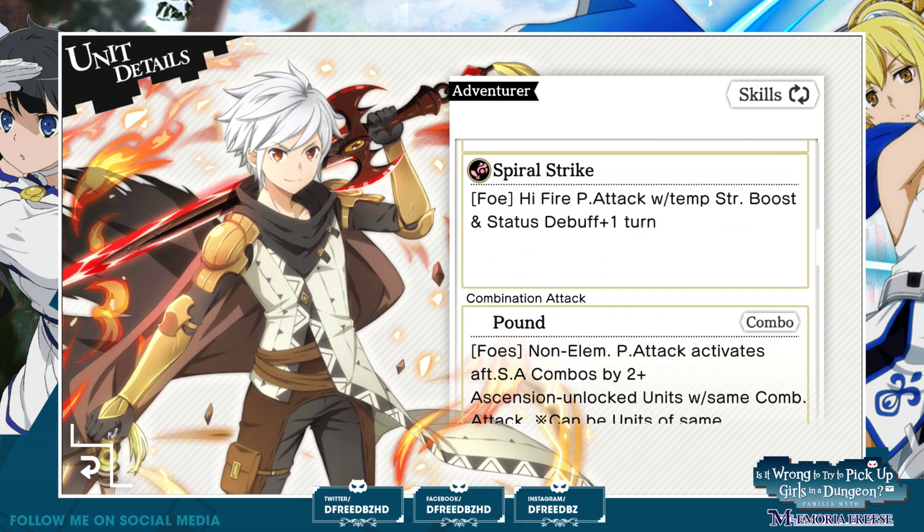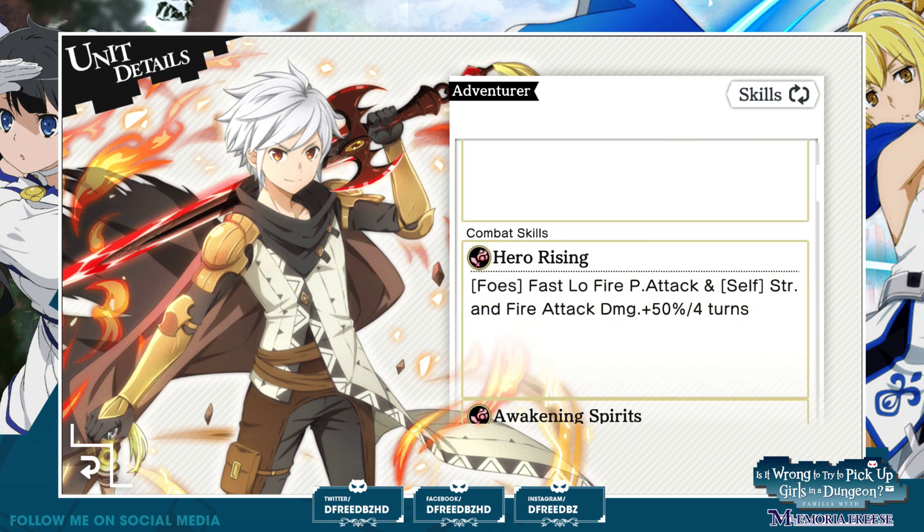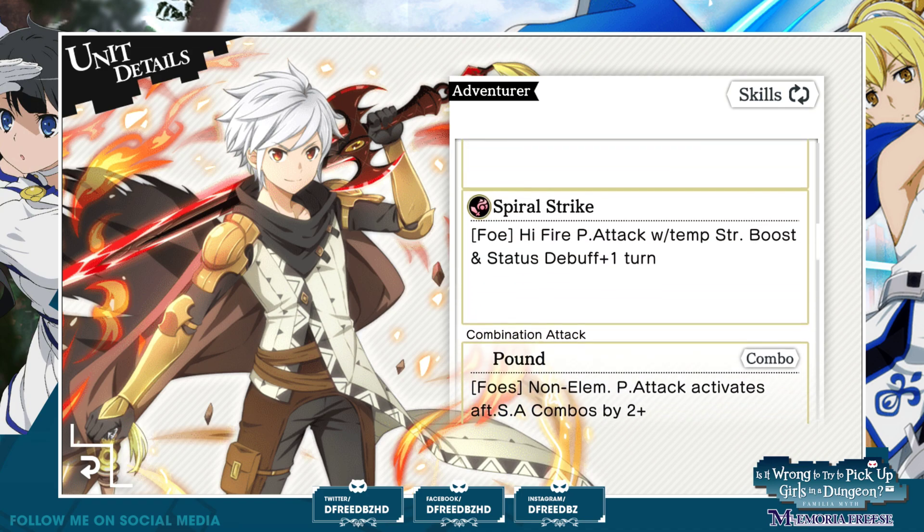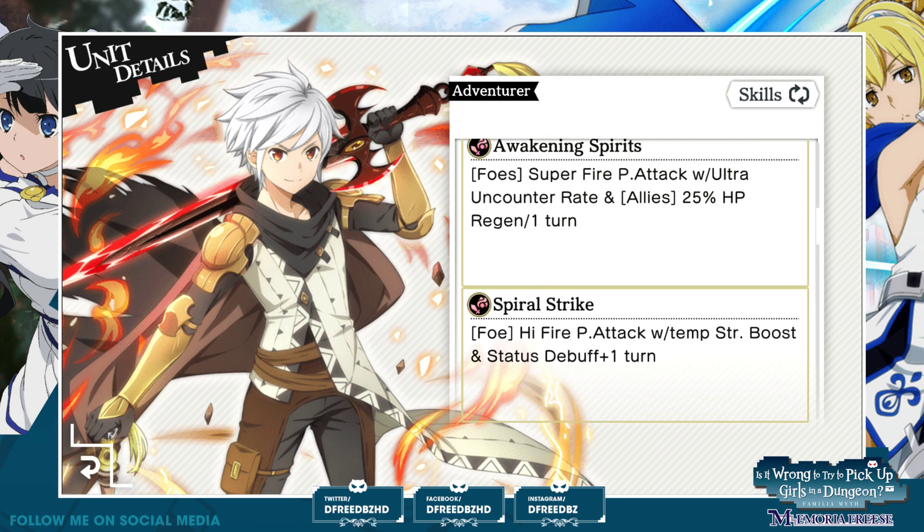We're going to come down here. There's combination attacks — I forgot that was a thing. Foes: high fire physical attack with a temporary strength boost and status debuff plus one turn. That's very good. The good news is it's one target — otherwise if that was multi-target, that would be absurdly good. I'm not going to include combos in the videos; it's a little too much because there are requirements, specific characters needed. It's a nice extra thing but I'll just continue gauging units based off their natural kit.